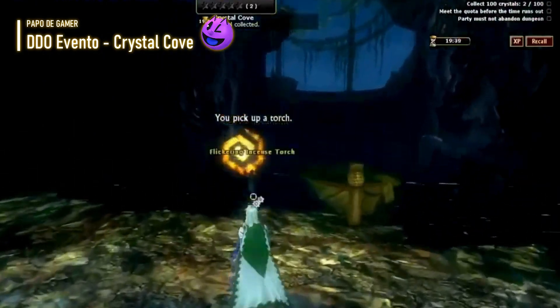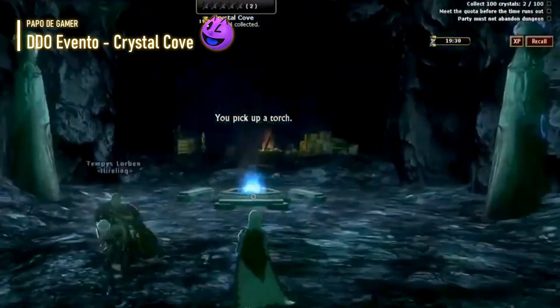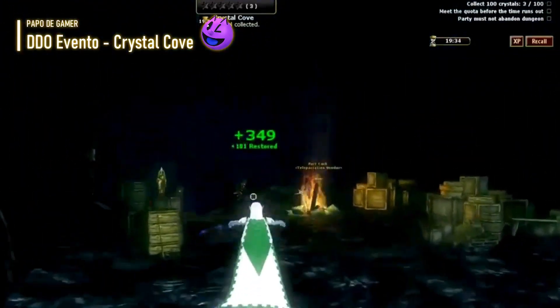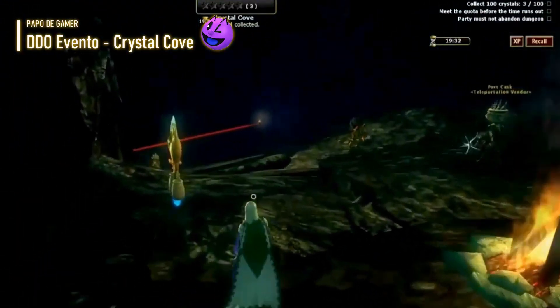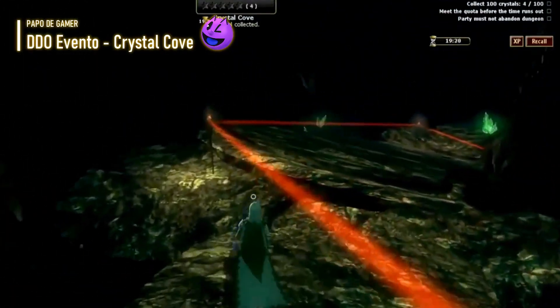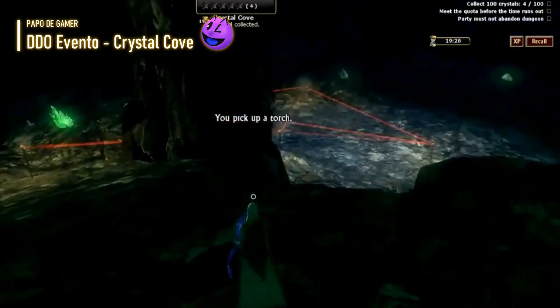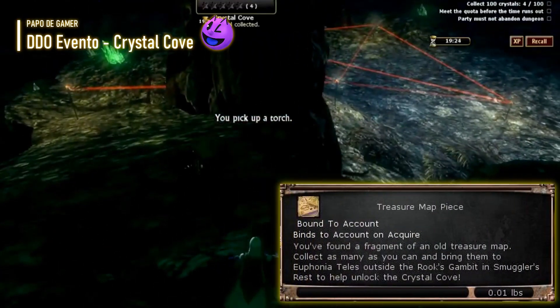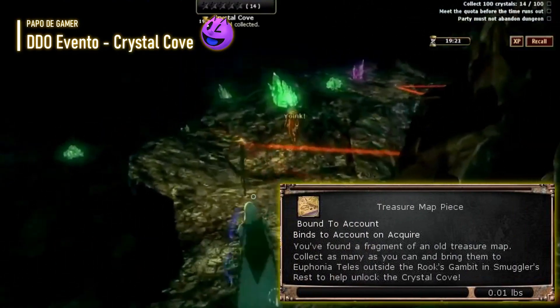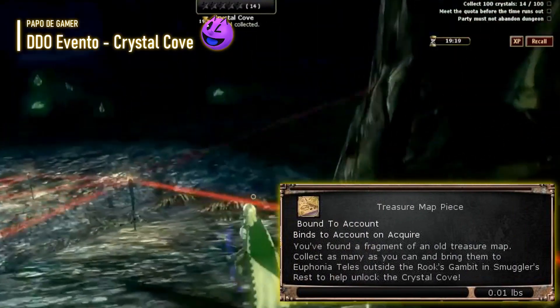Durante esta parte, a maioria dos spawns serão dimensionados para o seu nível. No entanto, spawns raros com nomes vermelhos sempre serão de nível mais alto e podem aparecer de maneira aleatória. Você também será ocasionalmente recompensado com mapas de tesouros perdidos. Clique neles um de cada vez e siga a seta em seu mapa para encontrar o baú adequado ao seu nível.